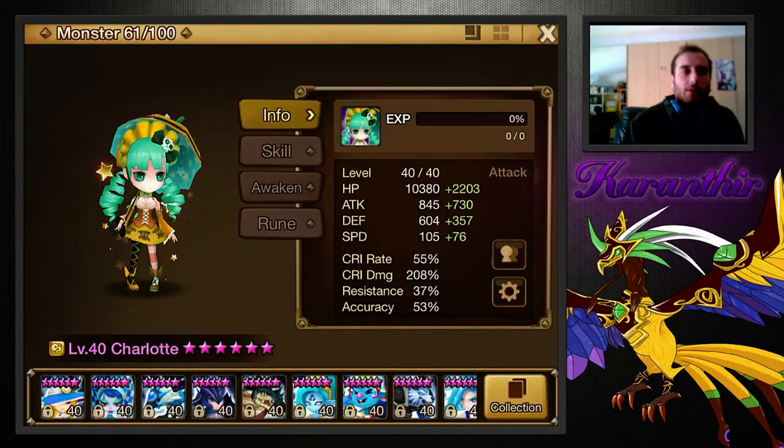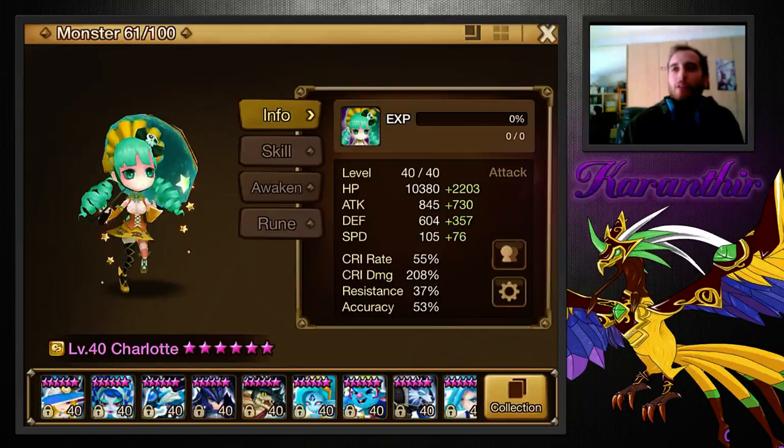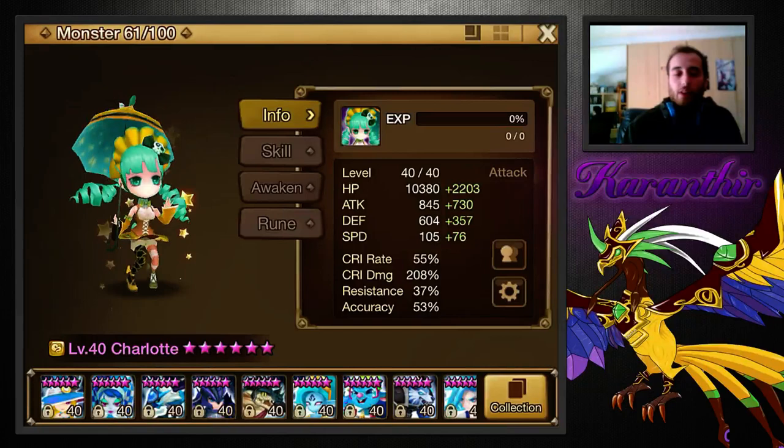I was mainly using her for TOA. You'd be surprised how many floors she actually worked really well, even the heavy fire ones. The first time I got through hard Beretta Inferno's floor was with Charlotte — I couldn't get through it and Charlotte got me through it. She one-shot that floor, with Despair focus.